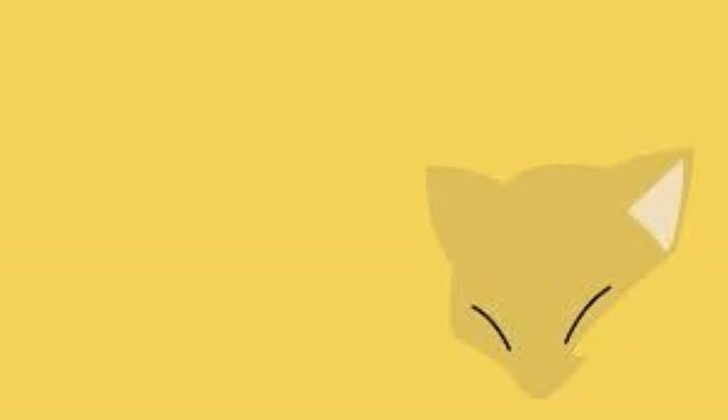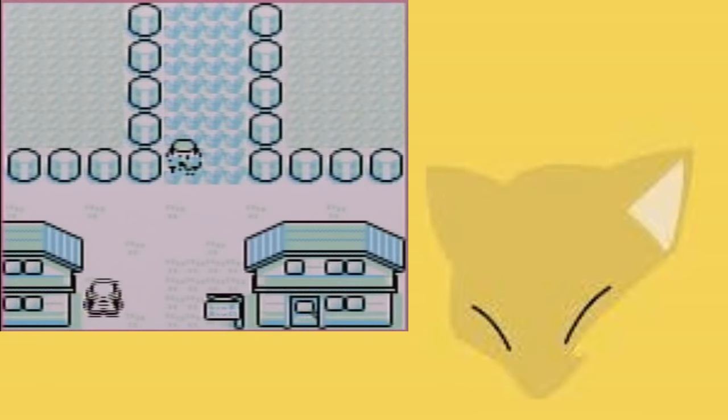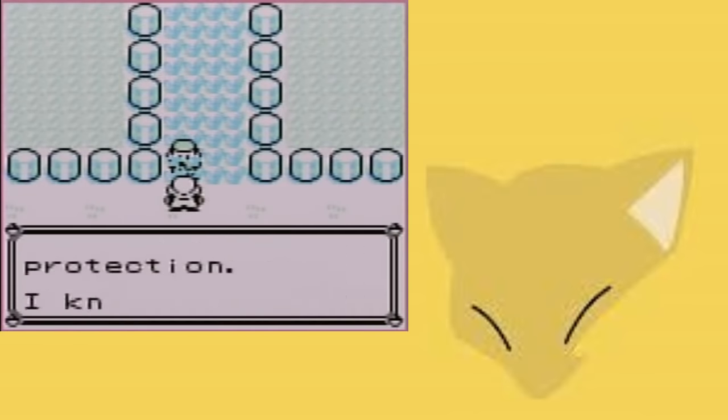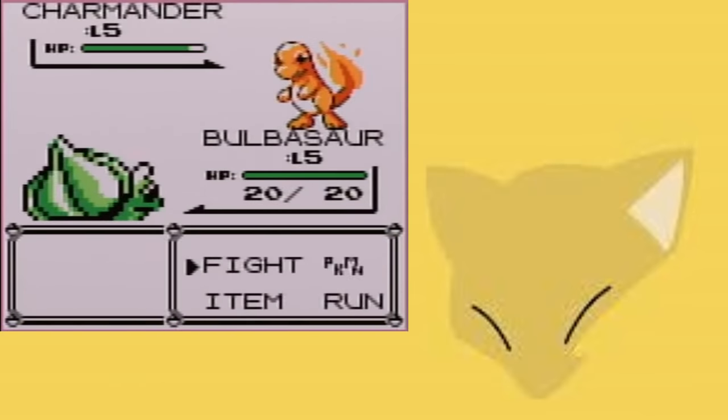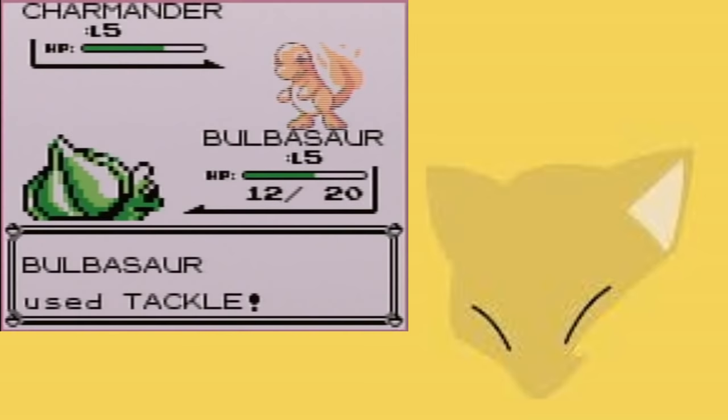Hey everyone, how's it going? Generation 1 was the generation that started everything in Pokemon, but nowadays, at least for me, it's the generation known as being full of glitches. Don't get me wrong, I still love the games, and I love exploiting these glitches. In my glitched Magikarp run, I used a lot of these glitches to make the run possible, but there's a lot of other glitches I didn't get to talk about.